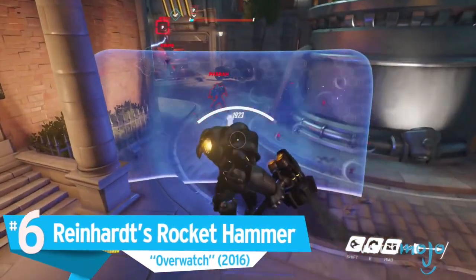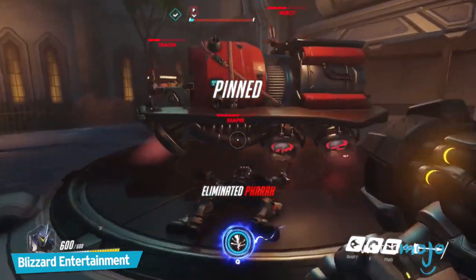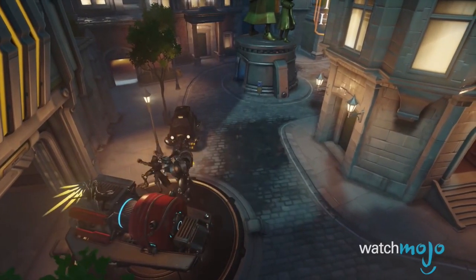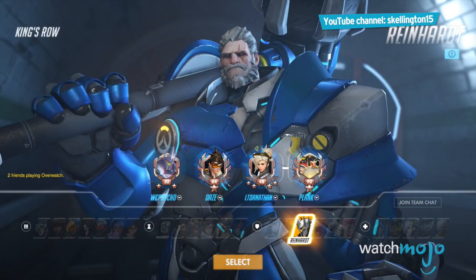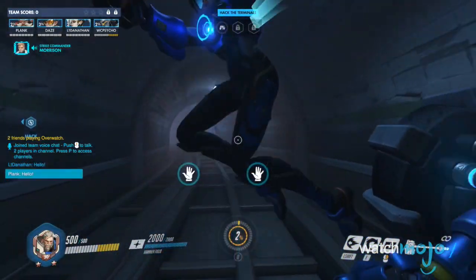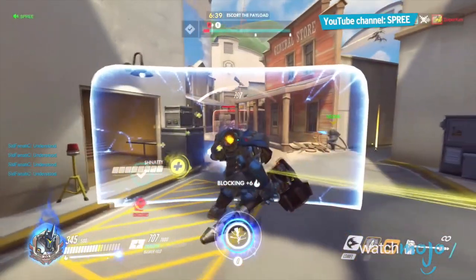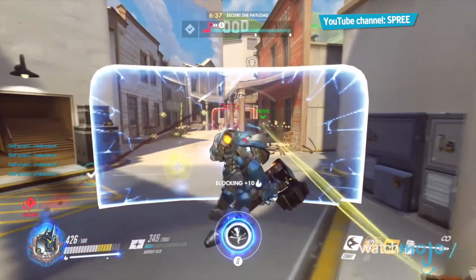Number 6: Reinhardt's Rocket Hammer, Overwatch. When all you have is a hammer, everything else starts to look like a nail. The only character in Overwatch's diverse roster of heroes to use a melee weapon as their primary attack — you know it's gonna be good. Genji's primary attack is his shurikens, by the way. I know my stuff.